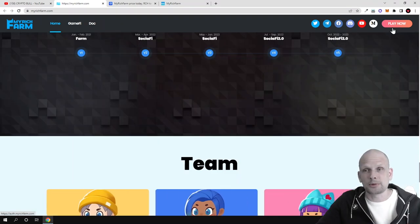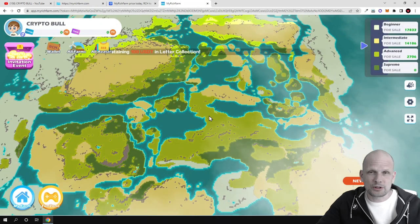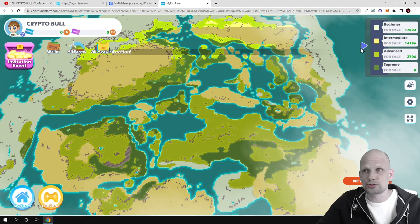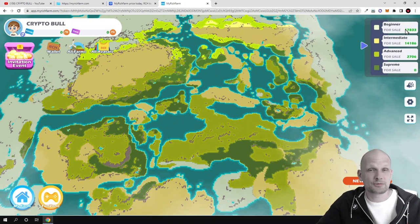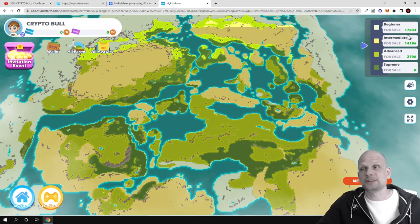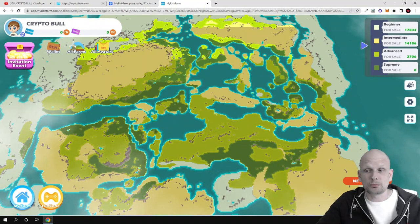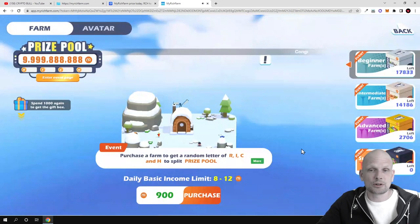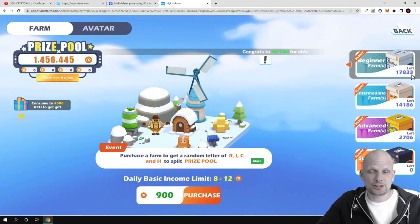Now let's click on play now in the top right corner and get into the game, as this is the most exciting part. Once you create an account and you are in the game, you can see that this is actually a working project which you can straight away start using. In the top right corner you can see the farms and how many farms are left — there is a limited amount of farms you can buy. There are beginner farms currently for sale, and if you click on the store in the bottom right corner, you can see that there are currently 17,833 beginner farms left.